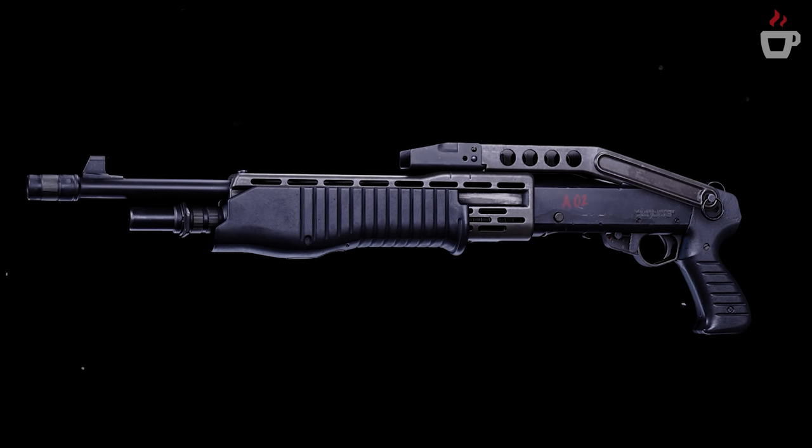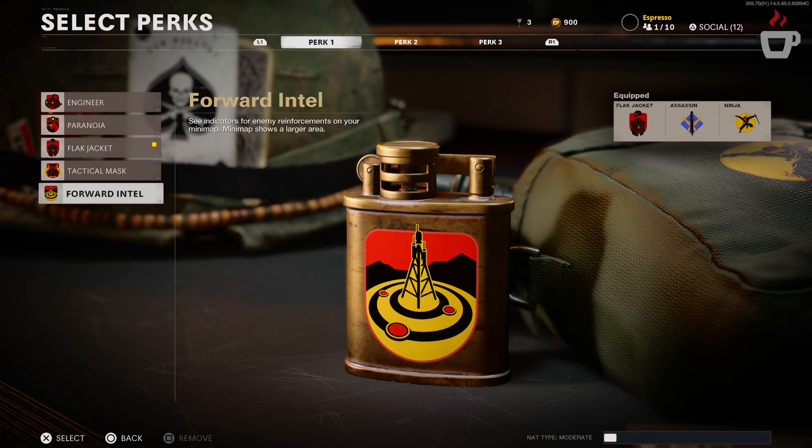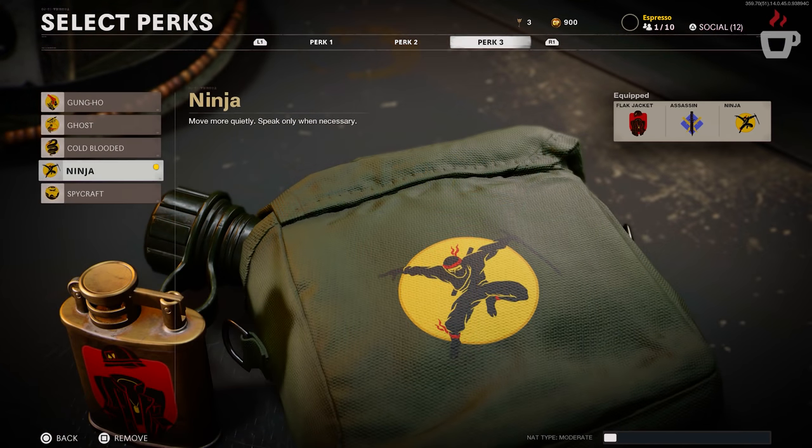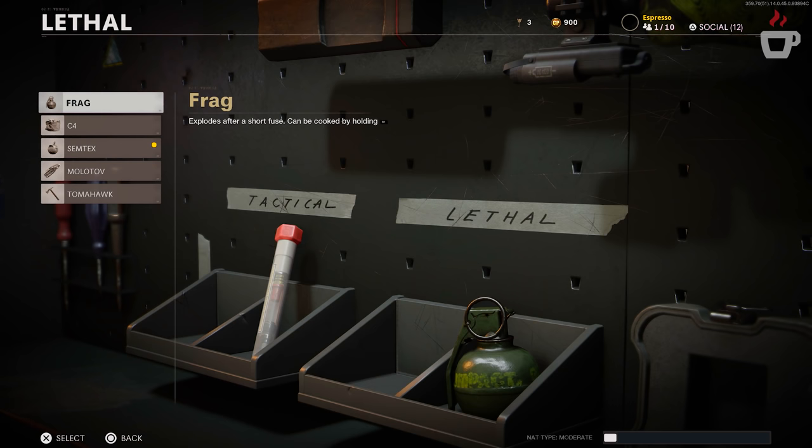For perks: Flak Jacket now reduces explosive damage mitigation slightly, making rockets and explosives a bit more viable. Forward Intel saw an increase to the viewable mini-map area. Ninja saw a reduction in protection from the Field Mic. Spycraft added full immunity to Field Mic detection — making it a more viable choice in the final perk slot where previously only Ninja and Ghost were considered worthwhile. There's now a little more choice when crafting your build.